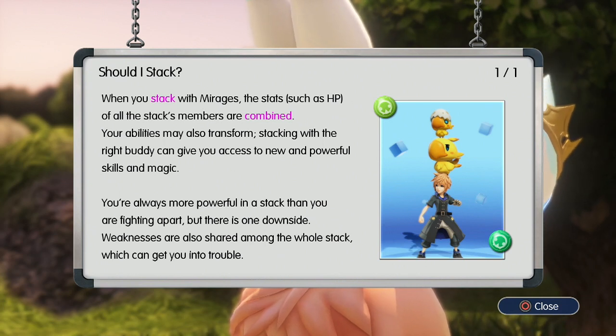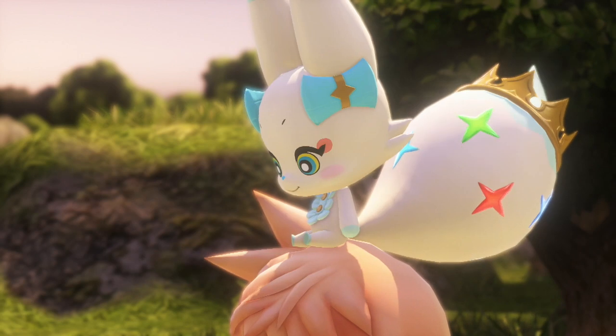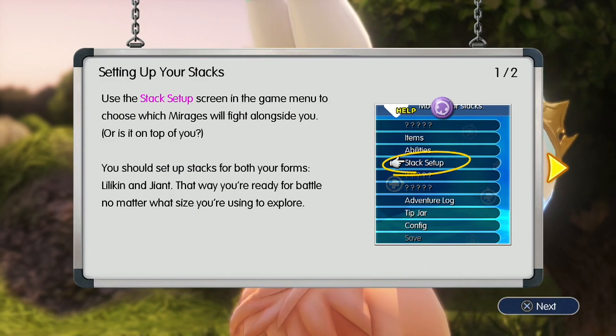When you stack with a mirage, stats such as HP of all members are combined, and your abilities may also transform. Stacking with the right buddy can give you access to new and powerful skills. You're always more powerful in a stack than fighting apart, but weaknesses are also shared across the whole stack, which can get you into trouble. Use the stack setup screen in the game menu to choose which mirages fight alongside you. Set up stacks for both your Lil'kin and Giant forms so you're ready for battle no matter what size you're using to explore.